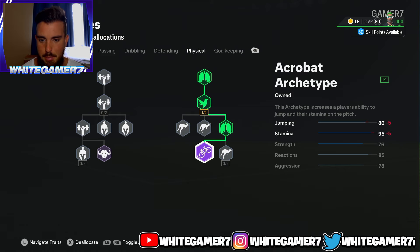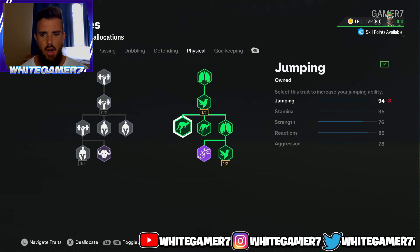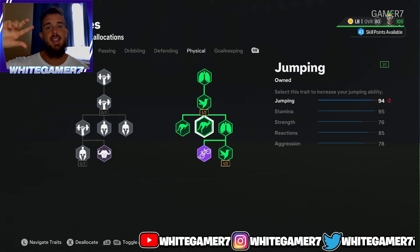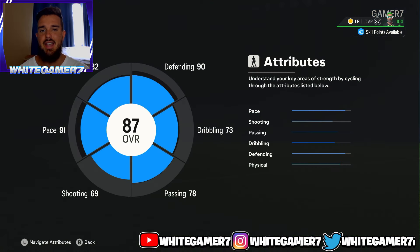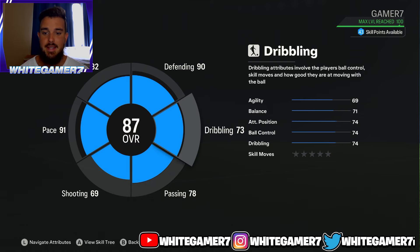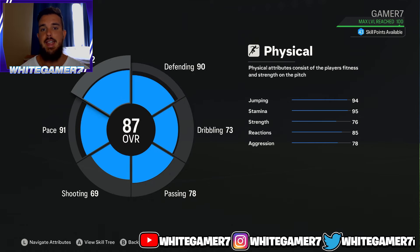For physical, you're going to get the right side completely filled out — get the Acrobat archetype and fill it all out. This gives 94 jumping, which is excellent. You want to jump high in case a team abuses crossing, or even when crosses just come in occasionally — you've got to win them. Then 95 stamina, which is more than enough, and you also have the Relentless play style to recover stamina at half-time and extra time. When we back out you're going to be an 87-rated fullback with 91 pace, 78 passing, 73 dribbling, 90 defending, and 82 physical. That was level 75.